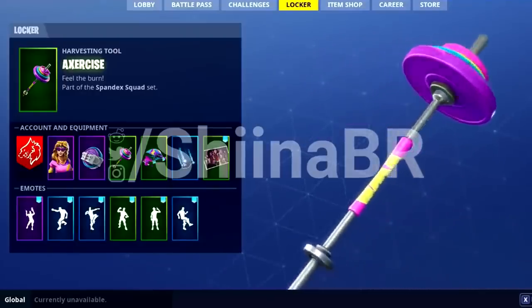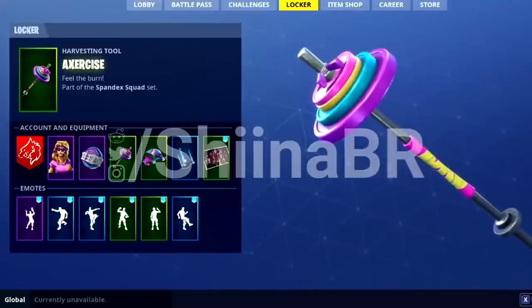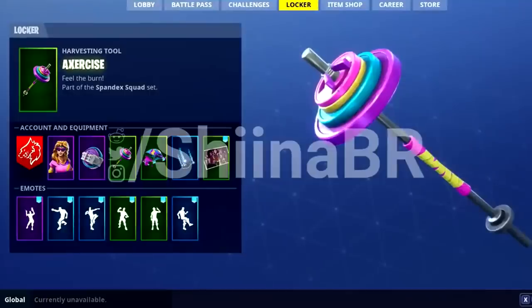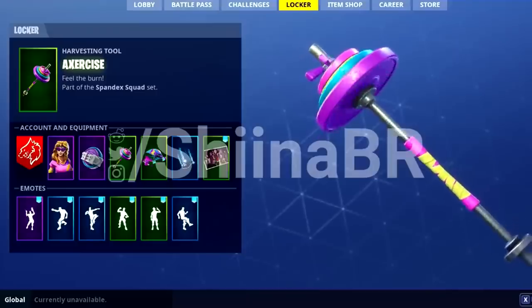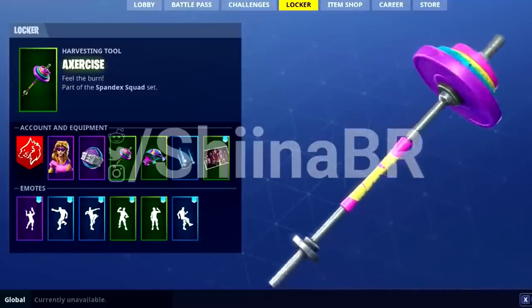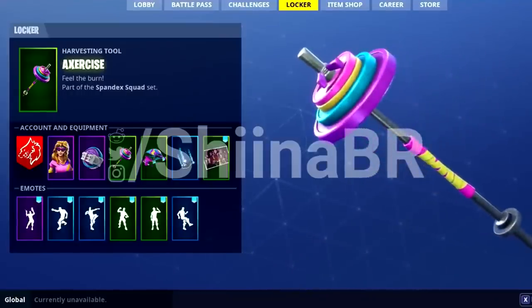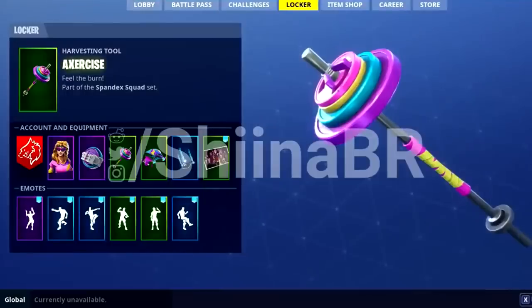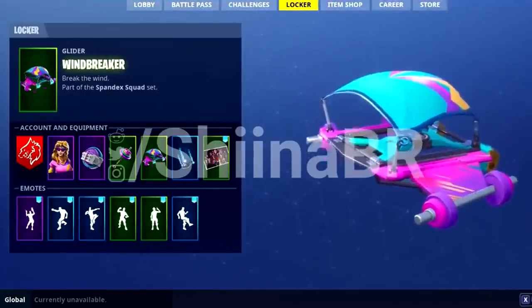Moving on we have the Exercise pickaxe, and sadly we don't have any audio footage of this pickaxe — if anyone has any, send it to me on Twitter. I think this one looks pretty nice; it's exactly how I thought it would look. It's very colorful, all the weights are colorful, and the bar is just a plain gray color. I really like this design — if it sounds cool, this is probably going to be one of my favorite pickaxes from this leak.